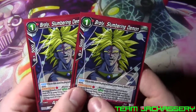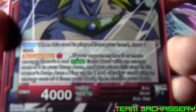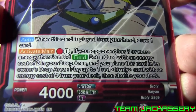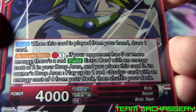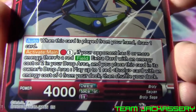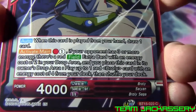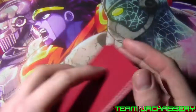Next, we run two copies of Broly Slumbering Demon. He is a one drop, 5,000 combo, 4,000 power. When the card is played from your hand, draw one card. Active main, pay one red with generic - if your opponent has three or more energy and there is a red field extra card with an energy cost of two in your drop area, you can place this card in your owner's drop area, play up to one red Broly with an energy cost of four from your deck, and shuffle your deck after you look through it.